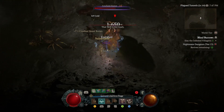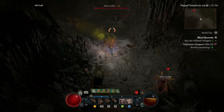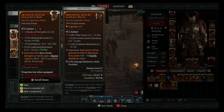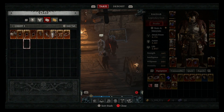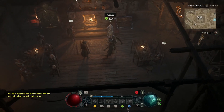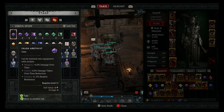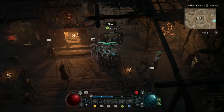Tip number five: your stash and all of your currencies and resources are saved across your account. I'm unsure if this will be the same in the season, however on the Eternal Realm your stash is account-wide, as well as your gold, your obols, and your blood shards. As you can see, my stash was on my Barbarian, I logged over to my Necromancer, and my stash and gold, etc., are exactly the same. Very handy — it means you can transfer gear across to your alts.